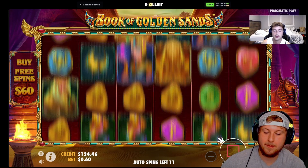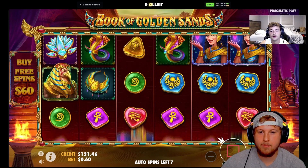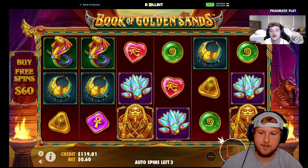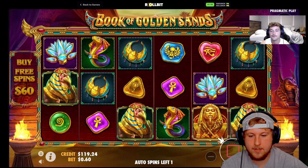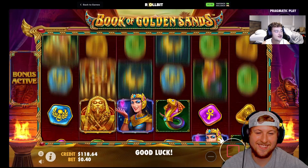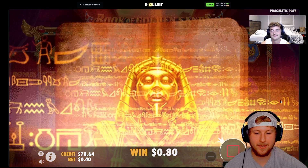If we got a $60 buy, that'd be pretty nice. Book of Golden Sands. That should be — oh no man, I thought it was getting better. What do we think, should we go to a $40? Yes, see if our luck's better on the $0.40 seed. Dude, new seed — as we were talking about in the previous video. You guys should go check that out too. Dark House had some crazy stuff happen, actually.